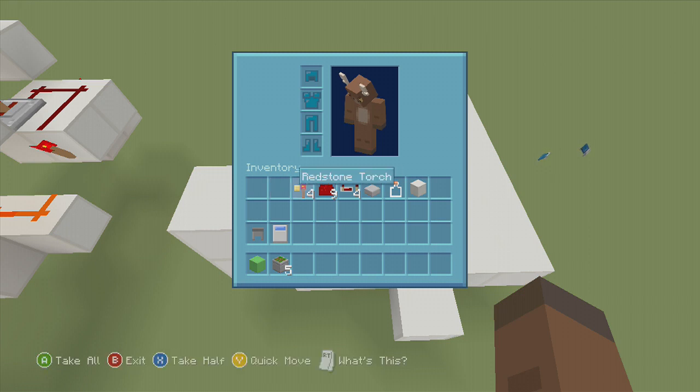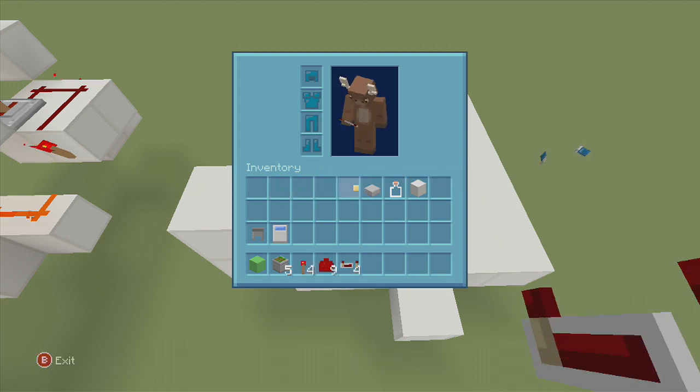For this build we're going to need some blocks to put our redstone down on — I'm using lime wool. We're going to need five sticky pistons, four redstone torches, nine redstone dust, four repeaters, one slab, and one glass bottle.